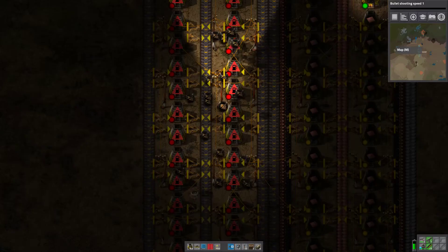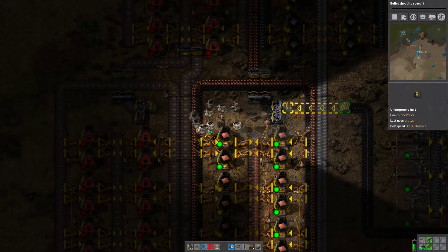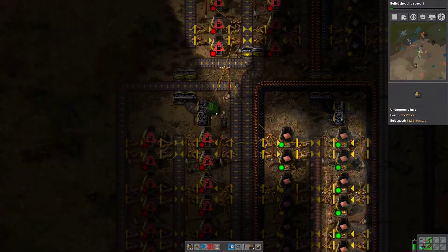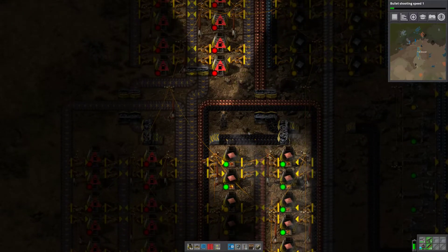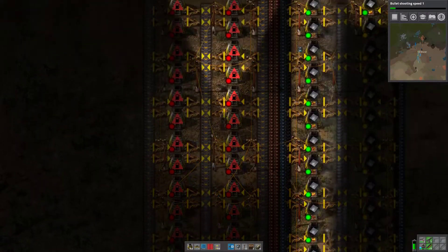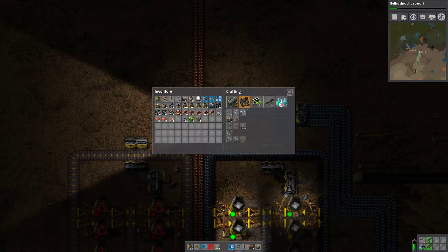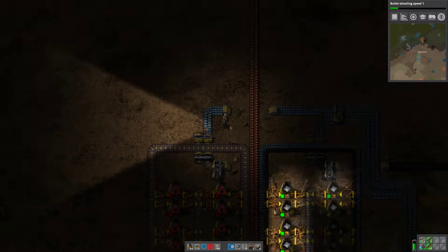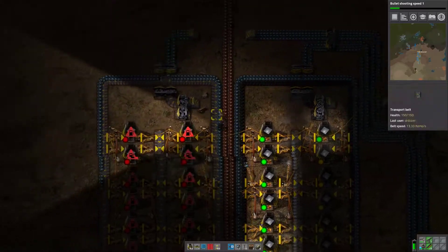It's amazing how once you automate things, things get faster. The next thing is we need to bring in coal. We should be consuming nearly a full lane into here, so we're going to take the excess and put it into here. There we are. We then need to bring the coal across.